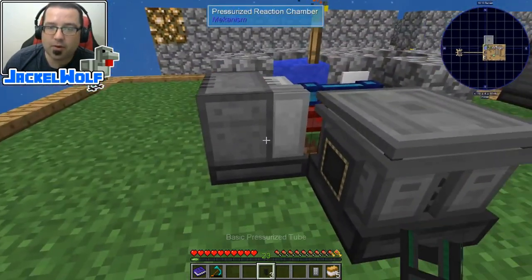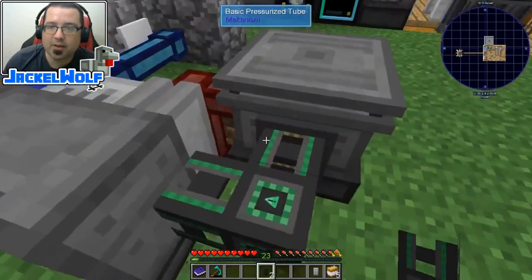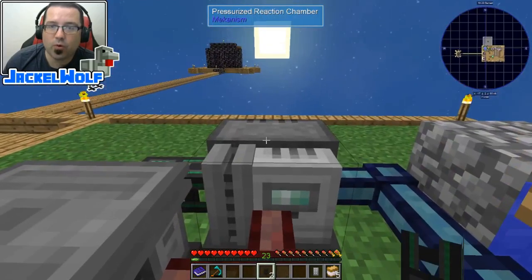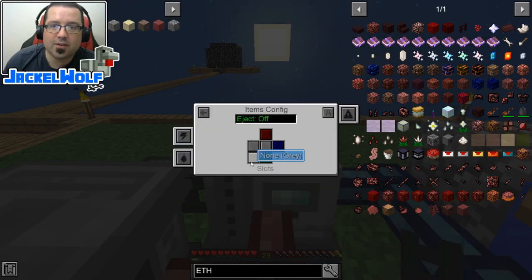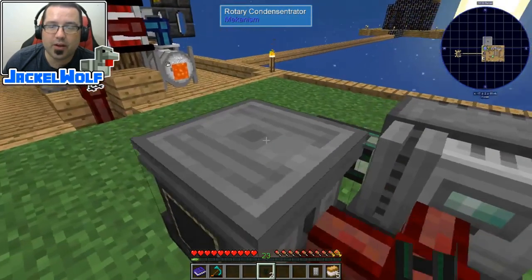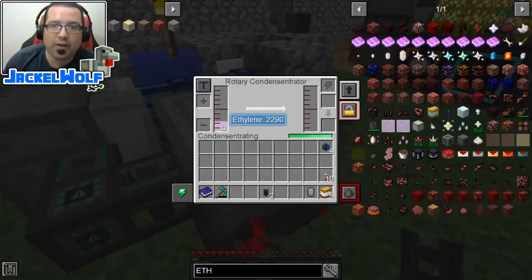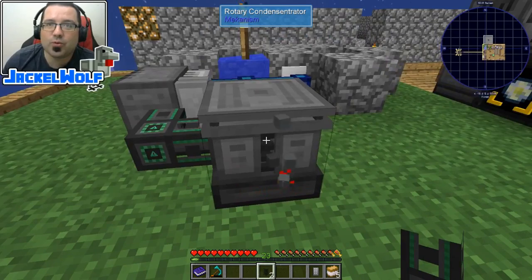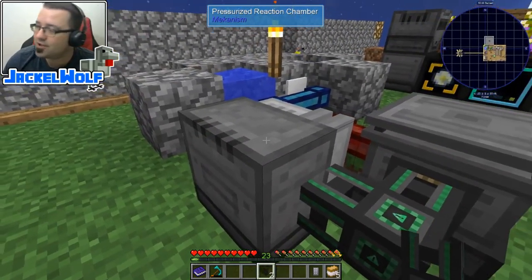We're going to take the basic pressurized tube and place it down here. As you can see, it doesn't look like it is making its connection. We've been through this before — we know we've got to go in here to the side config. Is it a fluid? Fluids are already staying yellow. Is it a gas? Gas output is dark blue. And there you go — it is now up and working. It's got the ethanol in there and it is slowly going to change this over into liquid ethanol. That is how you use the rotary condensitator and the pressurized reaction chamber.